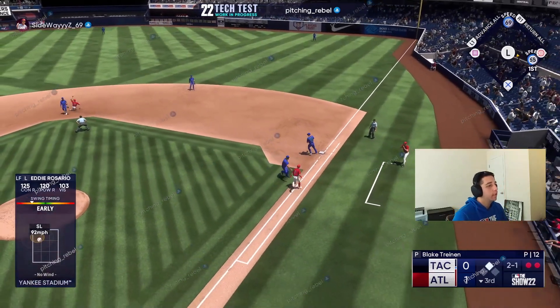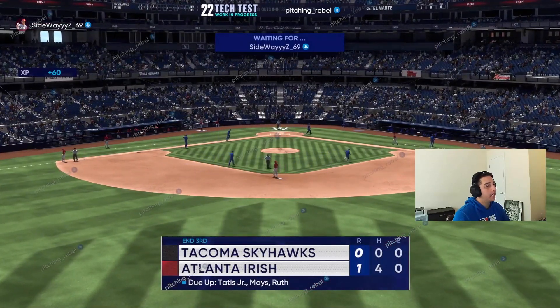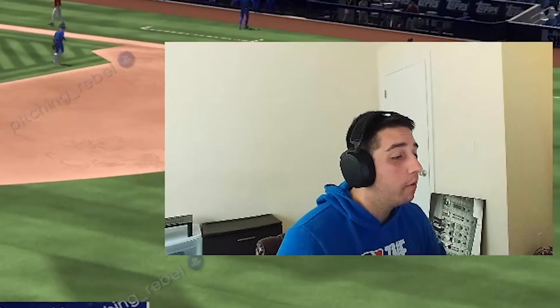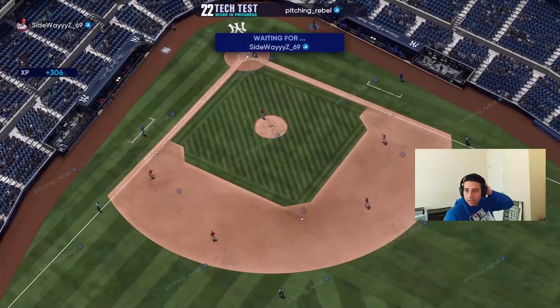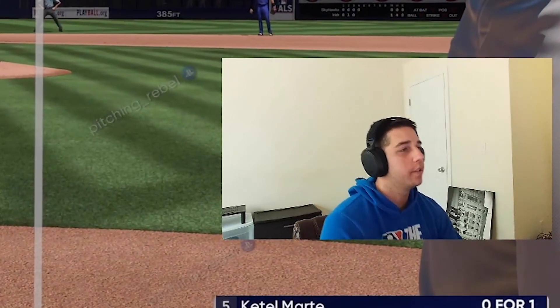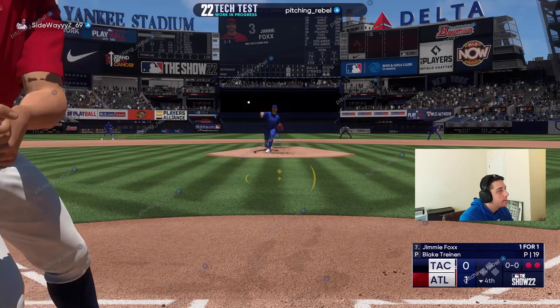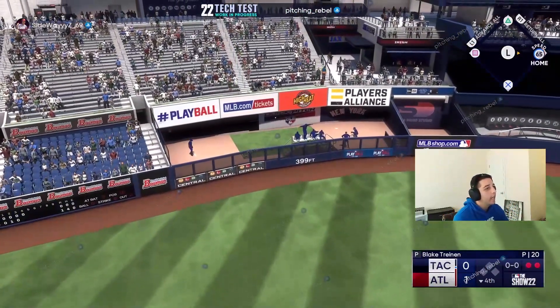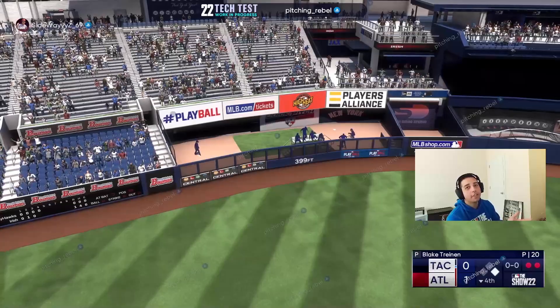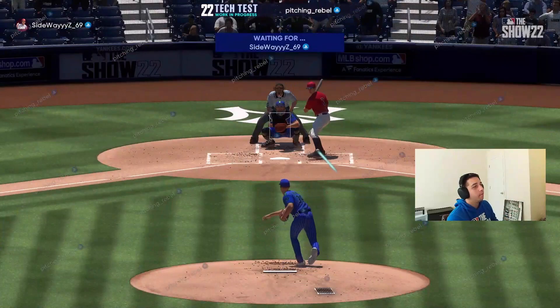We got a little on top of that — should have crushed that slider, it was over the middle. But we got a base hit in the inning. Breaks are a little sharper. It looks like they don't give you feedback on your opponent's swing results anymore. Jimmy Foxx again — baby, attaboy Jimbo! Jimbo's carrying the squad — all three at bats he's hit a bomb. That's crazy.